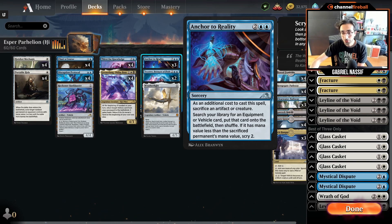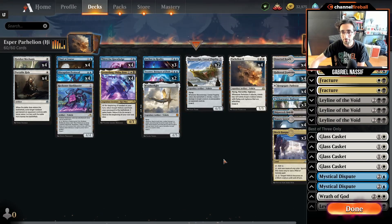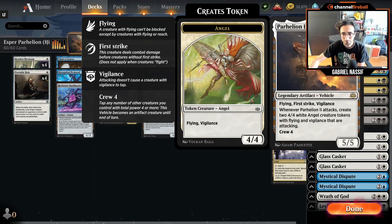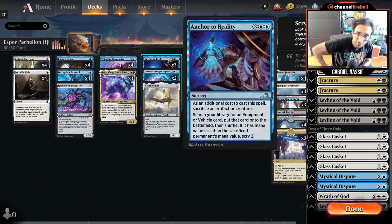The downside of the blue version is you're a little less explosive — you don't have Engineer, you don't have Frilling Discovery, you don't have Looting. But you have a new card from Kamigawa: Anchor to Reality, which is kind of a poor man's Tinker. For four mana you sacrifice an artifact or creature and search your library for an equipment or vehicle card and put it directly onto the battlefield. If it has mana value less than the sacrificed permanent's, Scry 2. That ability doesn't come up a lot, but the main tutor effect was better than I expected — I was quite impressed.